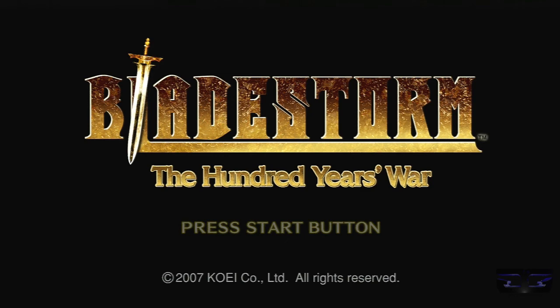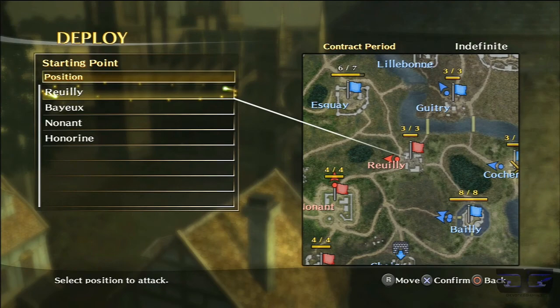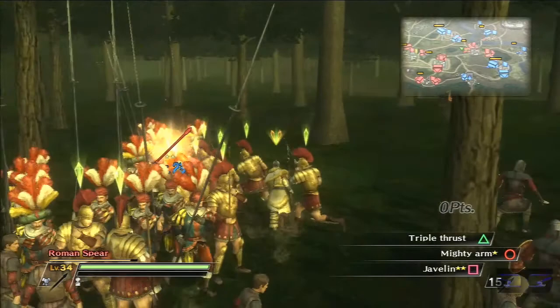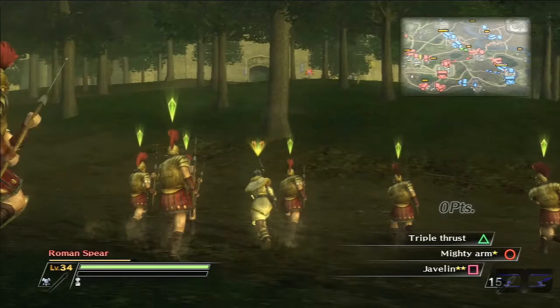I'm continuing the battle of Co-Cerial — I can't pronounce it. Hopefully this time we can launch an offensive. Last video we were unable to; we had to defend for the life of us. With Roman Spear, I should be able to make a large dent. Let's take that position now before moving downward, because this location has been attacking the defensive position for a while — now I'm going to take it to get it out of the way.